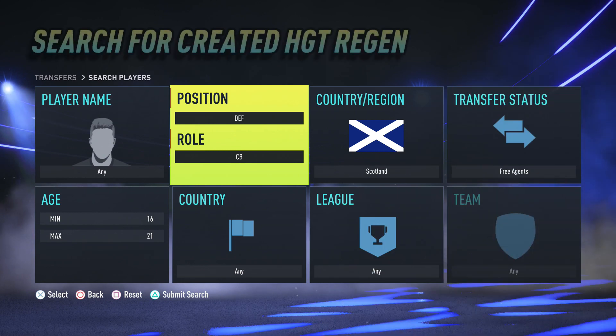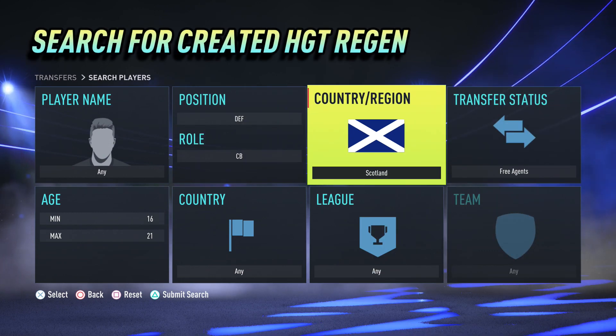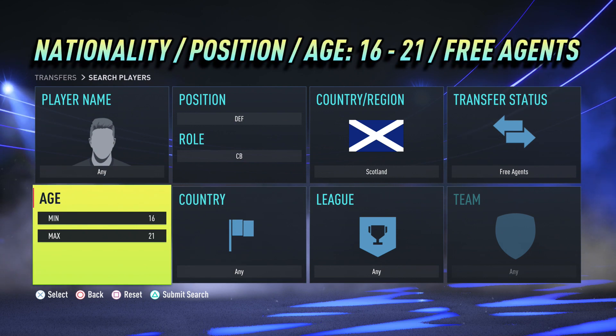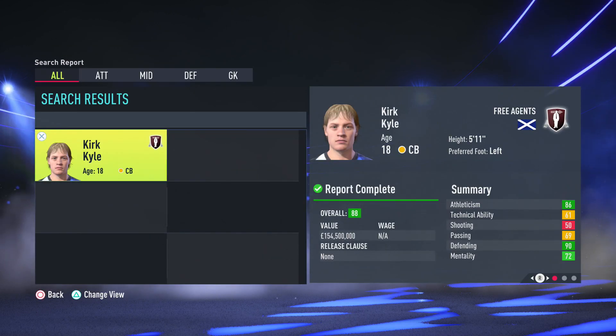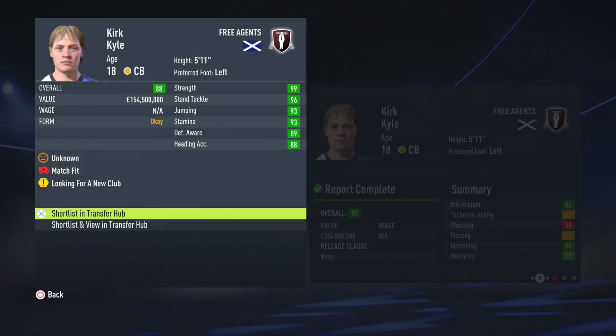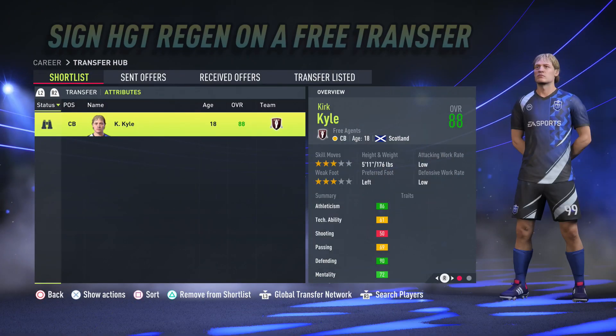Once in the career mode, you need to search free agents for your homegrown talent regen using the same position and nationality as the original created player, and the age range between 16 and 21. Only one player should be returned with a massively overpowered starting overall rating — nobody said this was going to be realistic.